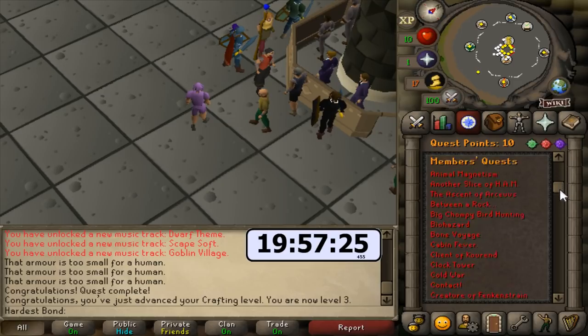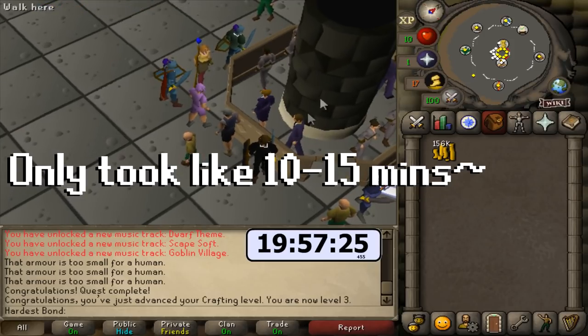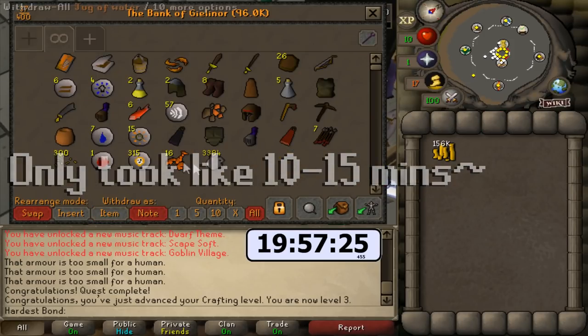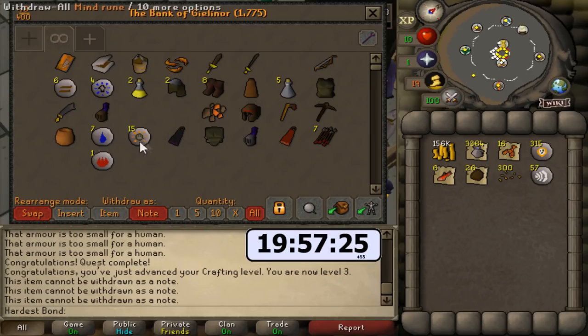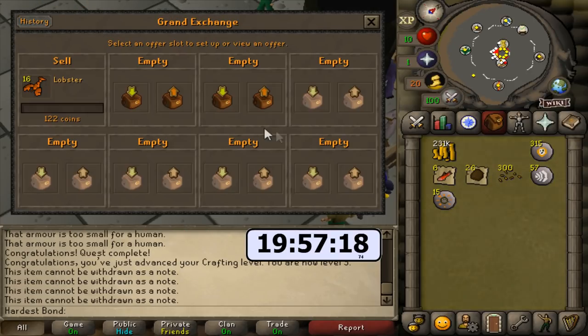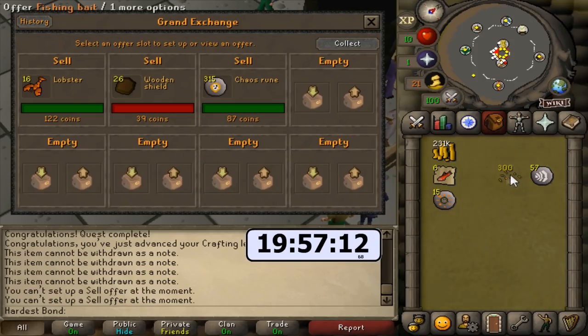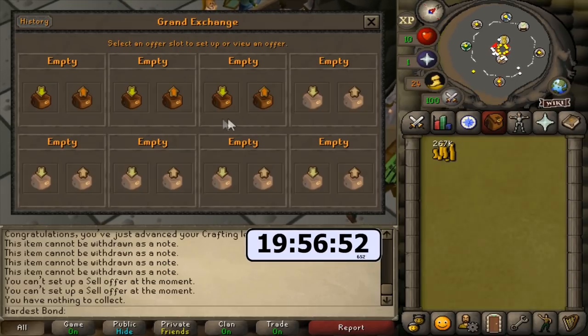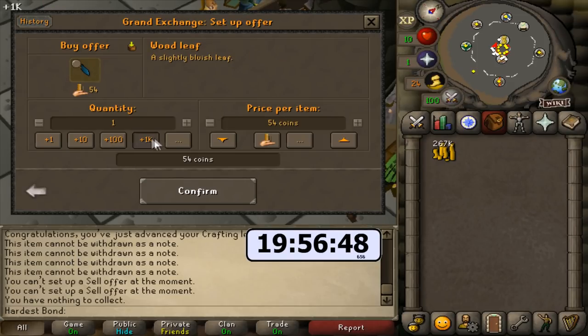I've paused the timer. I just did two quests — Goblin Diplomacy and Romeo and Juliet. Now I can sell all the stuff I couldn't before on the Grand Exchange because of the account age or quest point restriction. I know this is to counteract bots, but we've now gotten the seven quest points out of the way. Timer resumed — let's sell off all the stuff we couldn't before. Everything's sold; we have 267k, which is kind of a yikes because it's been almost four hours.